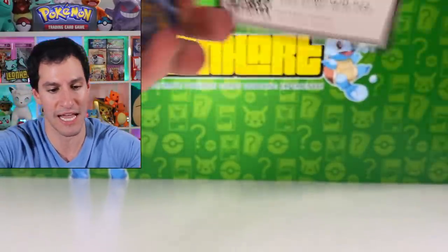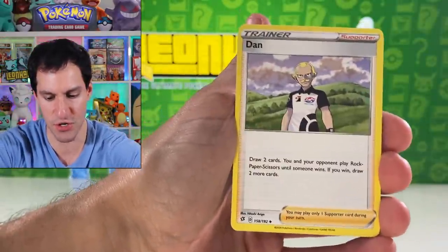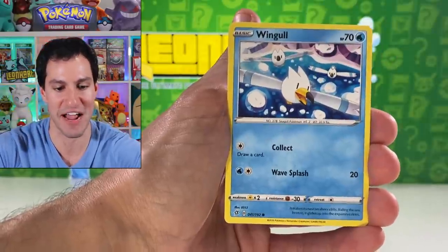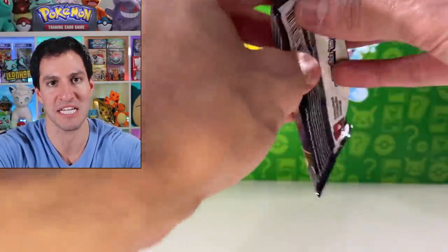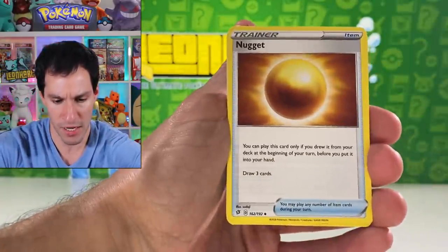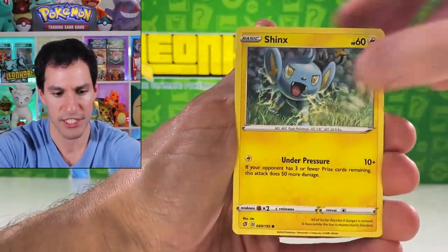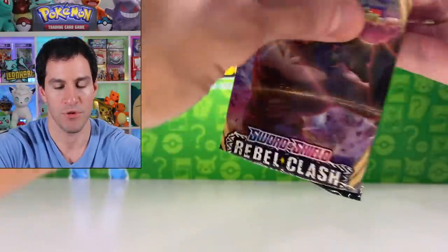We've got about eight to ten packs left of Rebel Clash in my road to completing the binder. Heatmor, Darumaka — there are so many great phrases and sayings in this set and I love it. More phrases like Unbroken Bonds had — it's great. Hopefully you all have been enjoying today's video — hit the thumbs up button, guys. Nugget, Tranquil energy, Stufful, Koffing, Impidimp, Sableye, Sandy, Twin Energy, and an Alcremie again.